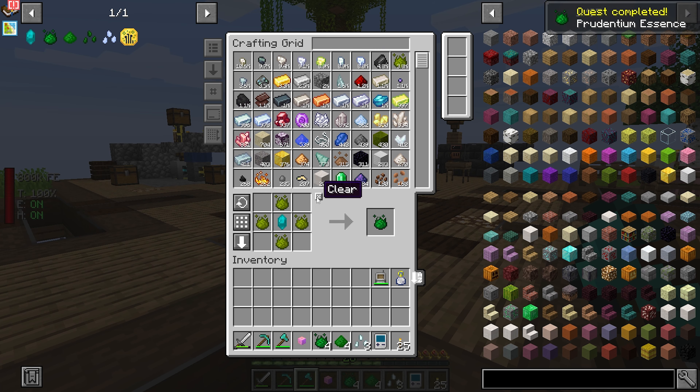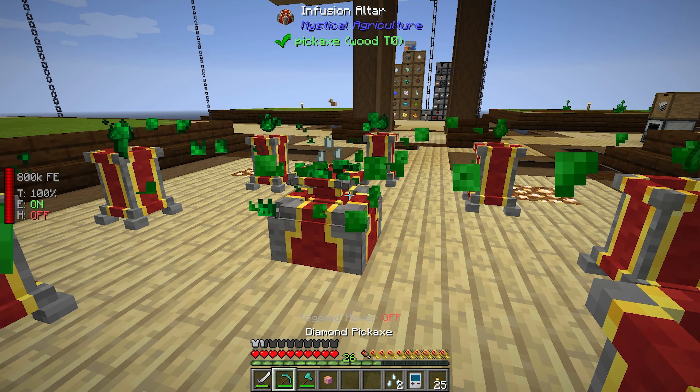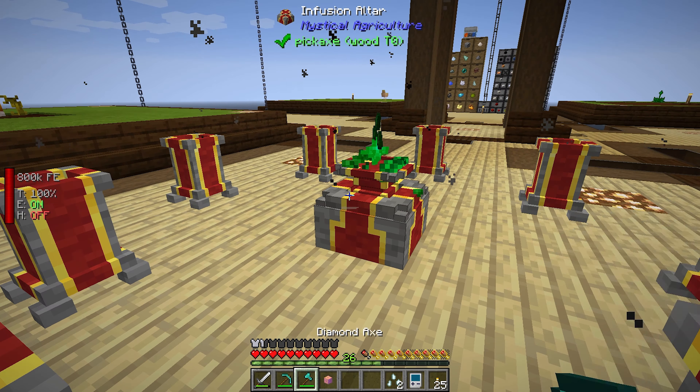In order to get an Infusion Crystal, we just craft it with some Prosperity Shards and Diamonds. The caveat is if you ever get into auto-crafting, you can't auto-craft with it because it has NBT data. But that's just the way things are. So let's go ahead and get the Nature Seeds going.